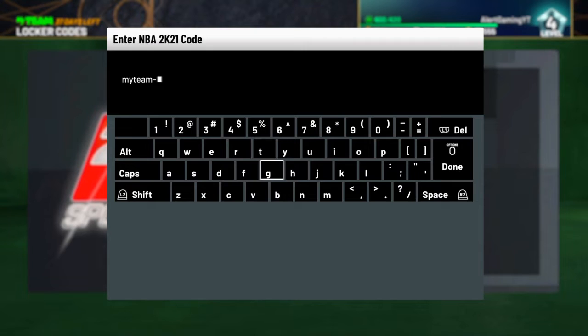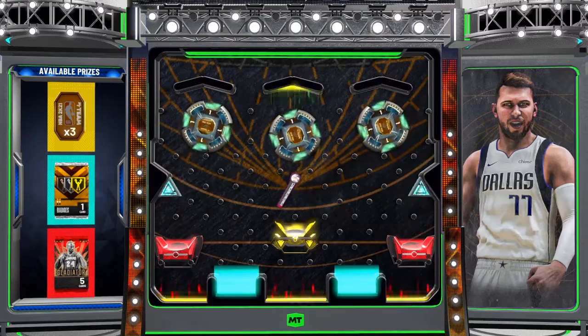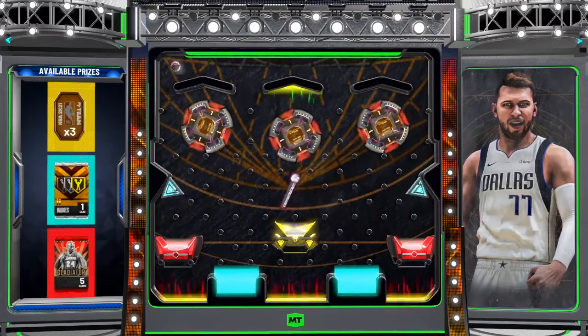Our second-to-last locker code is the MyTeam Gladiator Pack that just came out. The rewards are the gladiator pack, the badge pack, and some tokens. If you already got tokens from the previous code, you may not need this one. Quick note on expiry: this one expires within one day, the Trials of the Champions code within two days, the free agent KD within 23 days, and the Pink Diamond expires within four days, so you have plenty of time.